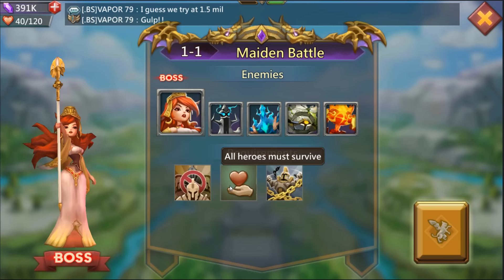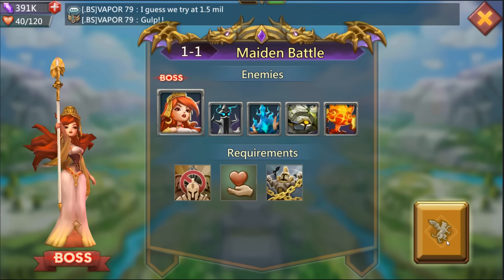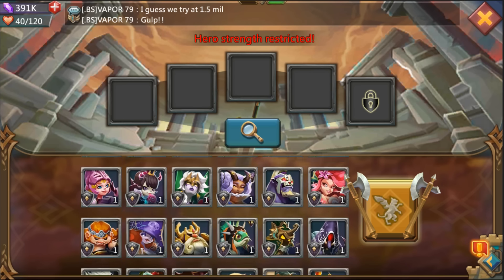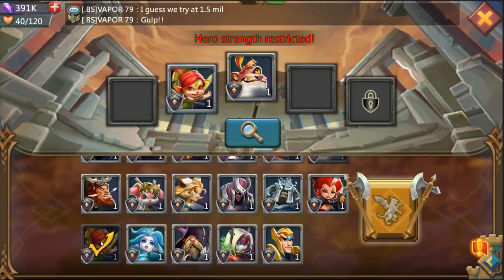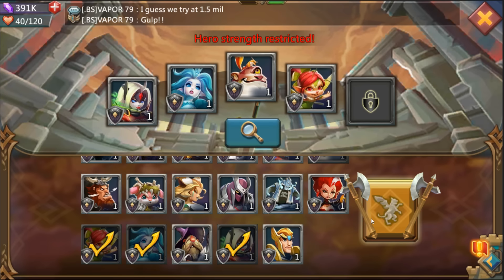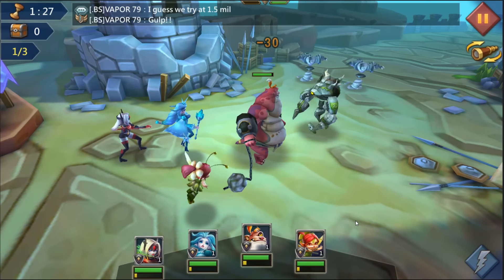Can only use four heroes, and all heroes must survive — those are the restrictions. Pretty cool. So I'm gonna start with the big guy, then I'm gonna use the healer, and then go the ice queen and see how it goes. This is only level one so there are a lot of skills they can use.